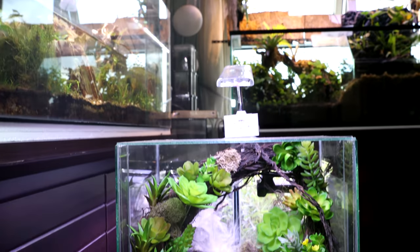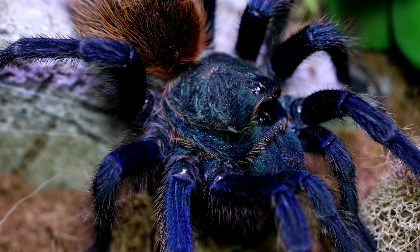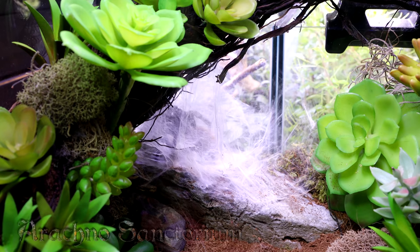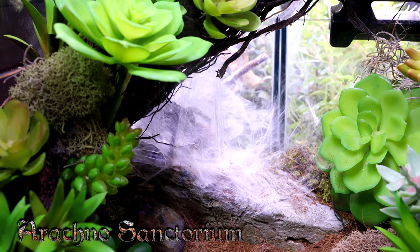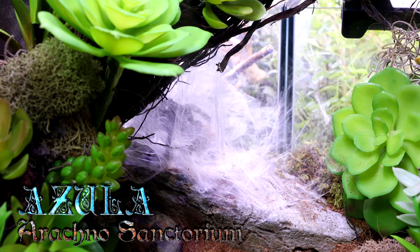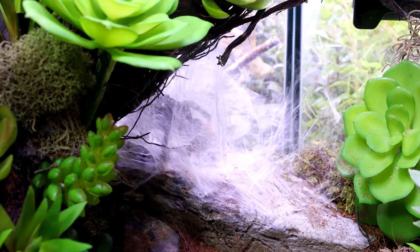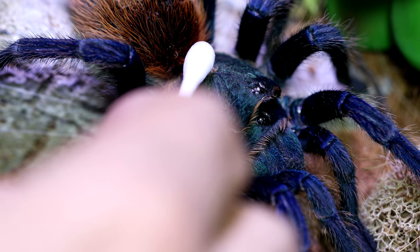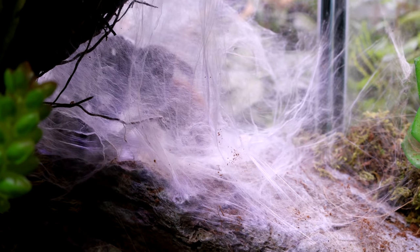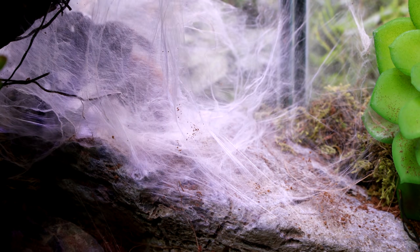Next up, the Goddess of the Antiverse — our gorgeous green-bottle blue tarantula living in the arid shrine known as the Arachno Sanctorium. I'm happy to announce that her official name, as per last week's voting, is now Azula. Goddess Azula, as we saw in last week's video, is doing quite well despite the faulty shed she had, where the top of her carapace failed to come off with the rest of her exoskeleton. Her web layer has thickened and continues to grow in complexity and structure every day.